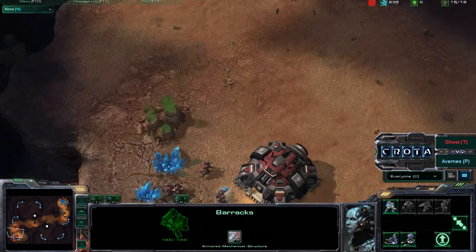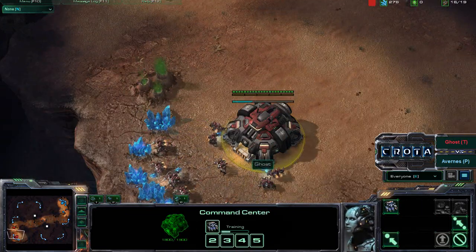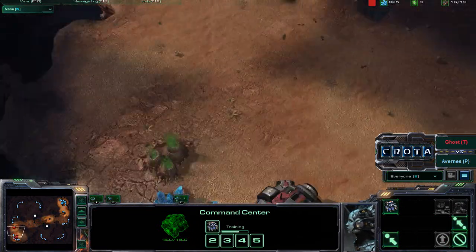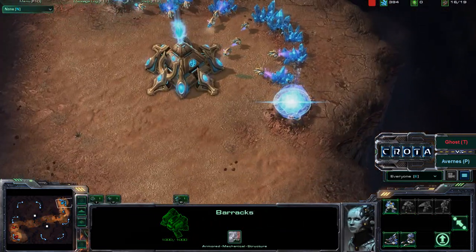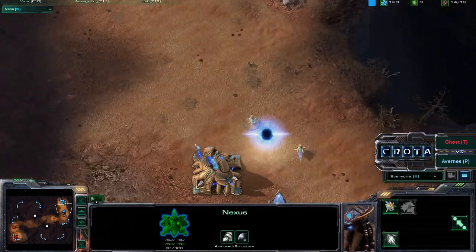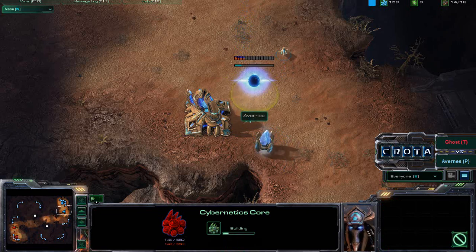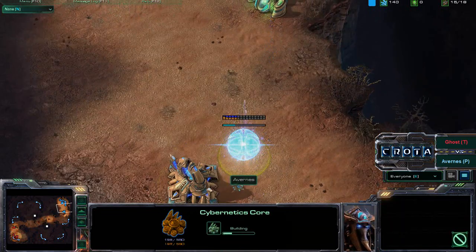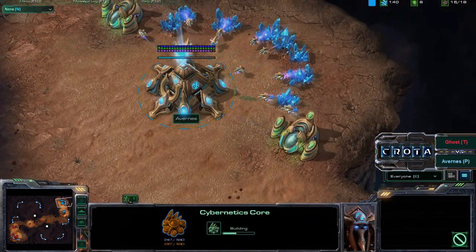By the time your Barracks is going to be completed, you're going to be almost at 250 minerals. You could cancel this SCV, drop a second Barracks, and also upgrade your Orbital Command. You should also be producing more Marines. One thing to note: whenever you see a double gas like this early on for Protoss players, you pretty much assume they are going to be going a heavier Cybernetics Core build into a Colossus or Immortal — either a 2-Gate or a 1-Gate into perhaps Void Rays or Immortals.